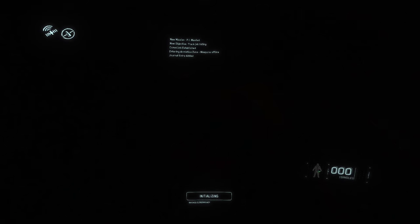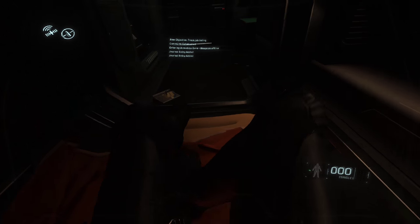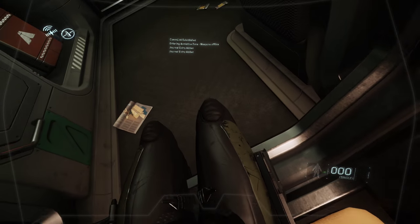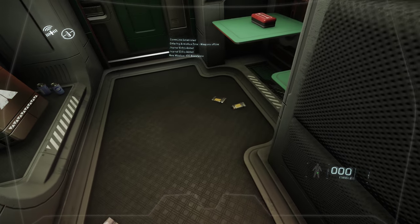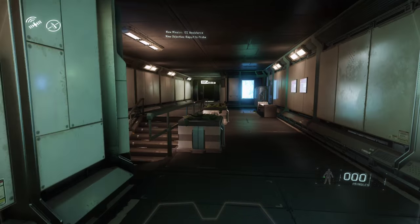Hey everyone, Husqaha here. I found this interesting little clipping bug that I hadn't seen anybody talk about yet in Star Citizen Alpha 2.2.0 that lets me get into a room on Port Olisar that has one of the ATT-4 energy rifles sitting in it, and I thought I'd show you how I got there.